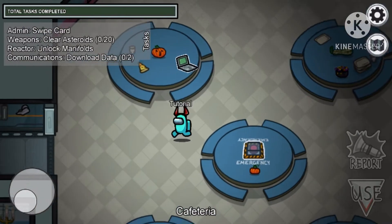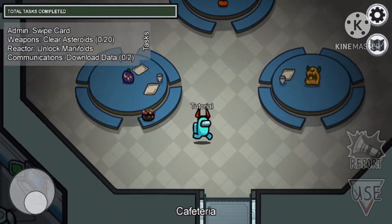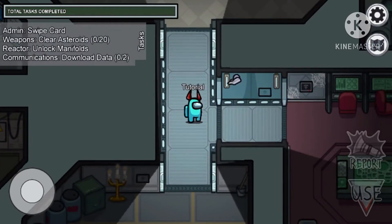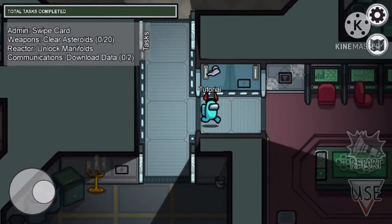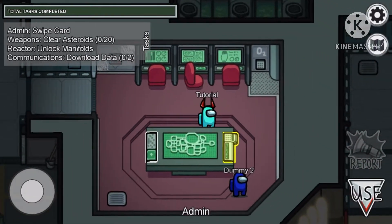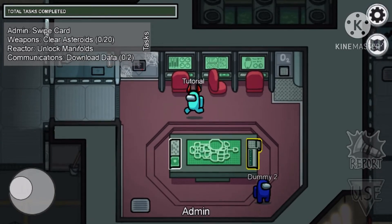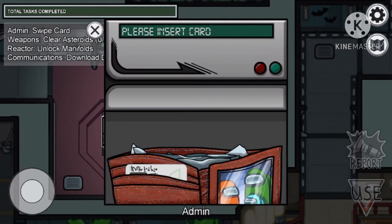So first off I'm going to show you what it's like to be a crewmate. I'm going to go down here and the main point is I have to complete all my tasks. In the corner you can see what tasks I have and how completed they are. The yellow thing highlighted there is my task.